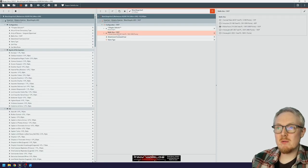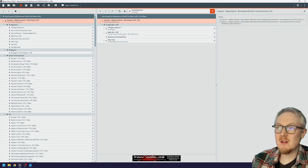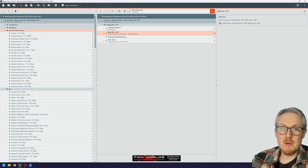We'll set it to Blood Angels, Arks of Omen, going for 2,000 points, and add our Blood Angels Arks of Omen detachment. It's already defaulted but there are other choices if you've never used it before. We add our detachment, then choose our battle size — Strike Force, Blood Angels, game type Arks of Omen. That's the basic admin to start.